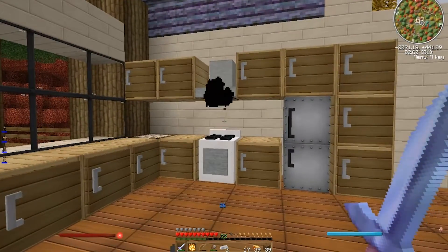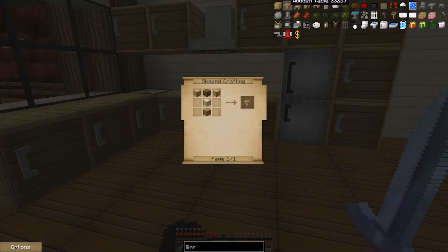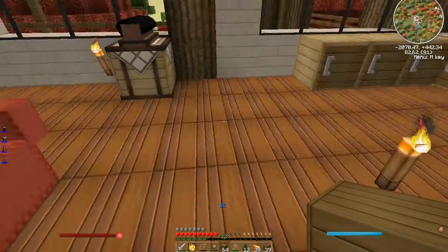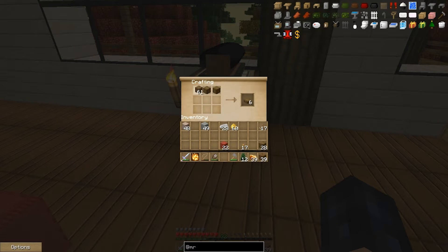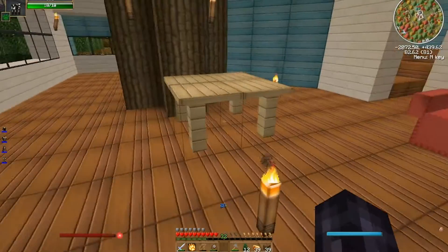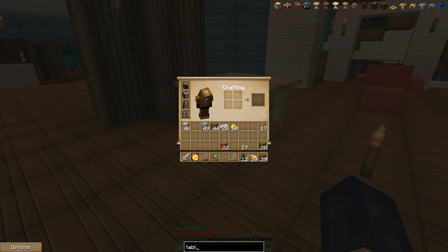I'll be able to put my food in there — I guess that's cool-ish. Next, what will we do? We're gonna make a table. I hope this is the fancy table I saw. To make a table is very simple. I think we'll need four of them to make a big table. That's not the table I thought it was. There's a cool table in here — this one. This is the table I wanted.